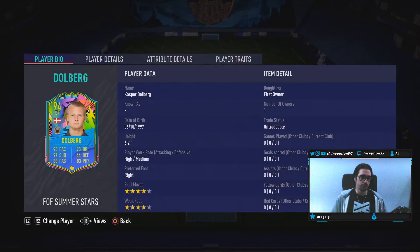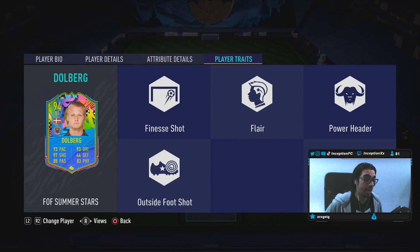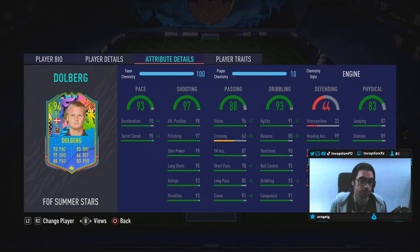With Dolberg, we're looking at a card that is six foot two, high-medium work rates, right-footed, four-star skills with a four-star weak foot. In-game player traits include the finesse shot trait, outside foot shot trait, and the flare trait — very cool to work with. Base card passing stats are set up nicely so we can give him the engine chemistry style, boosting his balance by plus 10.